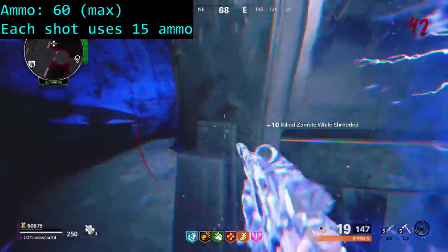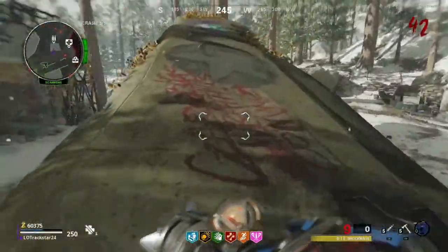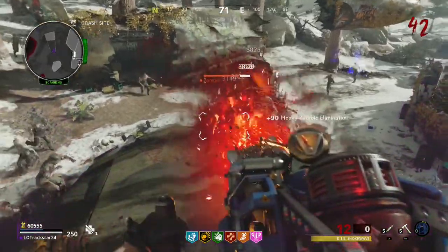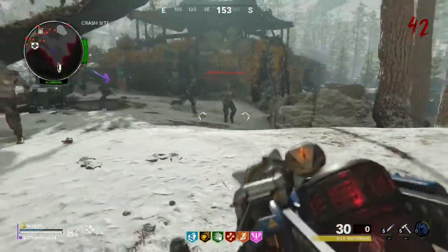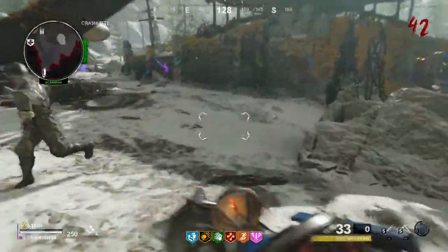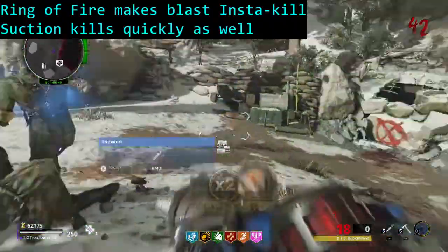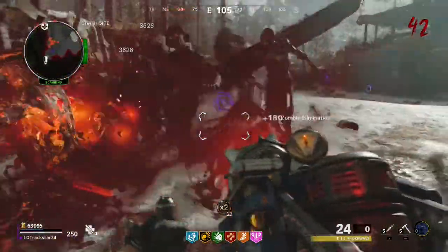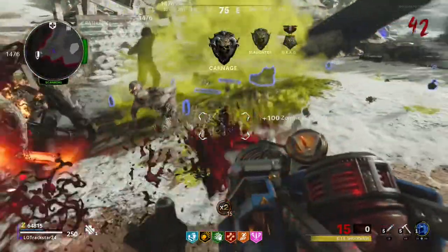The shockwave starts out with 60 ammo but consumes 15 ammo with each blast, meaning it can only carry 4 blasts before needing to recharge or purchase more ammo. The shockwave is a weapon which is very good prior to round 30 and is considerably more accessible than the ray gun. For high rounds and dealing with boss enemies, it is outclassed by many other weapons. That being said, pairing the shockwave with ring of fire is actually a very useful strategy for high rounds, as its blast will instakill 10-12 zombies and the suction ability will be able to kill 3 zombies per second thanks to the huge damage boost provided by a fully upgraded ring of fire. The shockwave can be easily and consistently obtained every game, making it an ideal backup weapon when setting up.